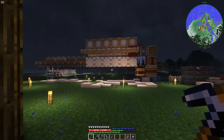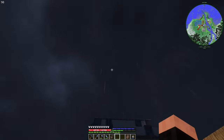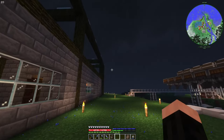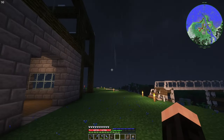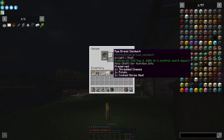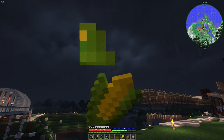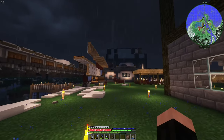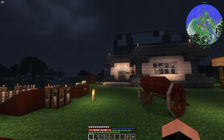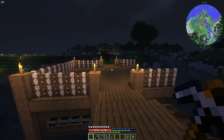Hello, this is Crafty is Crafty and today we are playing TerraFirmaCraft Global. Today we are going to do actually two new things: one is a cellar, which is a way to better store our foods, and the other is the extendo maze — something that's going to help me with building a lot of things. But first, I made some small changes around here.